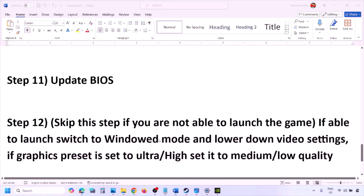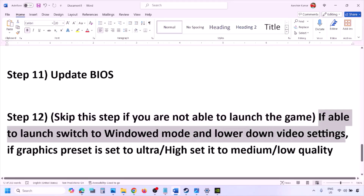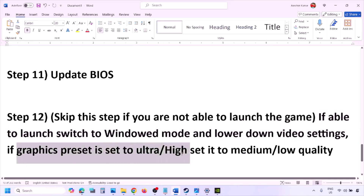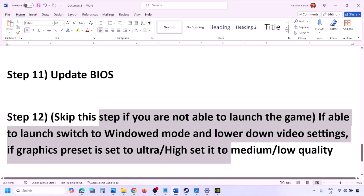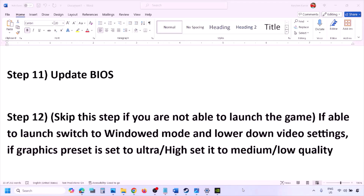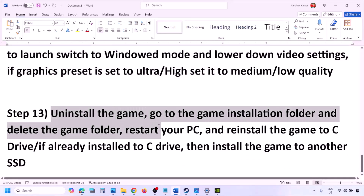After the BIOS update, log in and launch the game. If you are able to launch the game but have performance issues, switch to windowed mode and lower the video settings — for example, set the graphics preset from Ultra or High down to Medium or Low. Also try turning V-Sync off or on, and check.